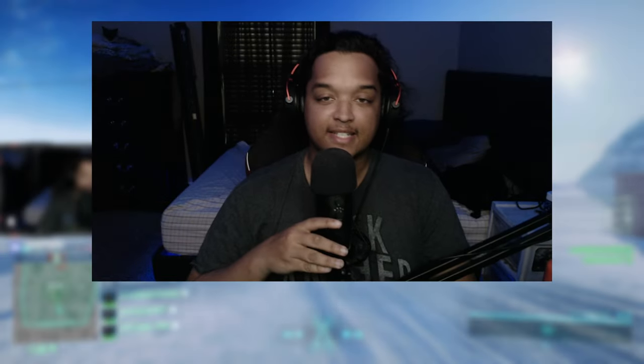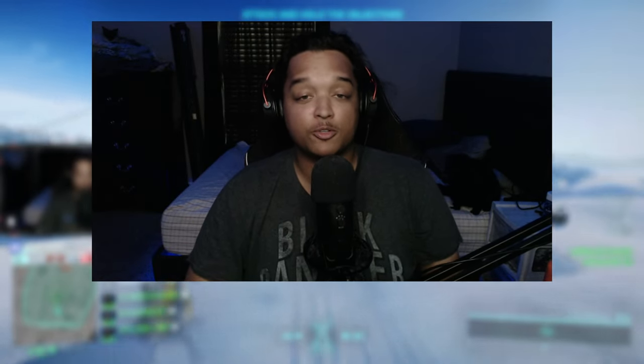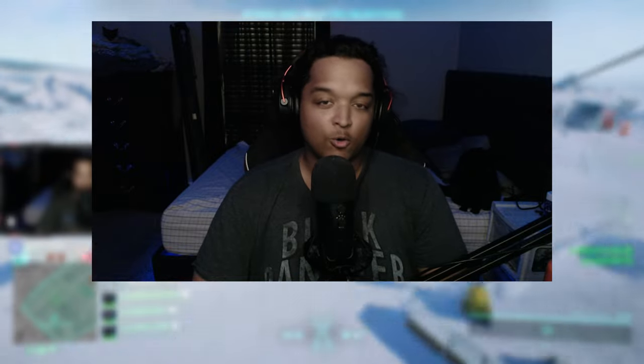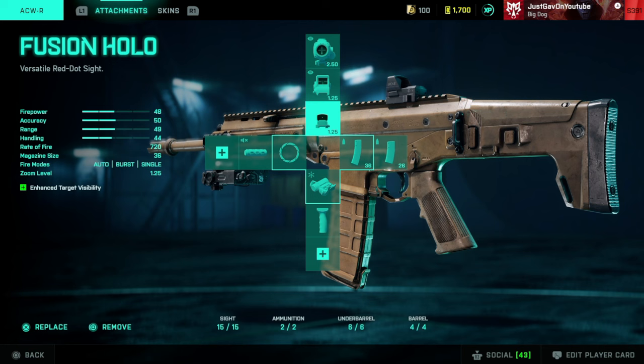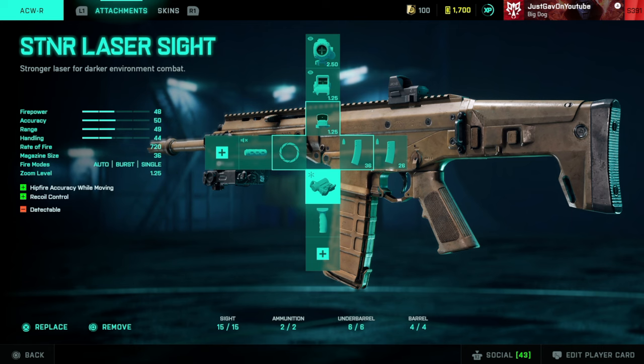What's up YouTube, just Gav here bringing you guys a brand new video. This video is going to be another loadout video and today we're gonna be rocking the ACW. I'm gonna go ahead and throw the loadout up on the screen for you guys — got the Fusion Hollow of course, the standard issue extended, STNR laser sight, and the default muzzle.